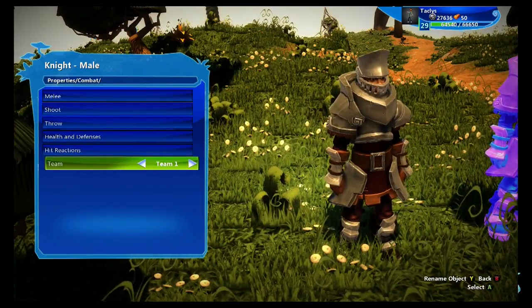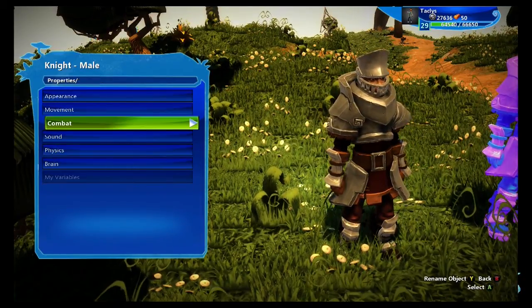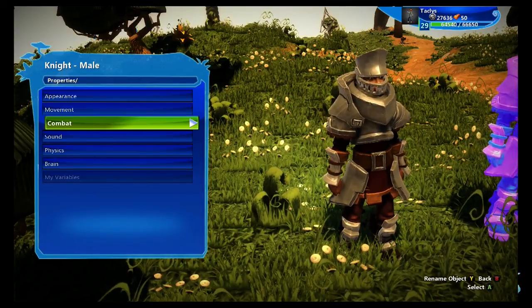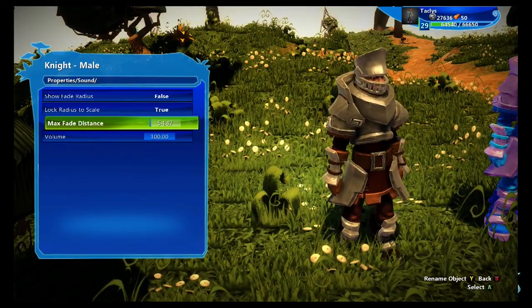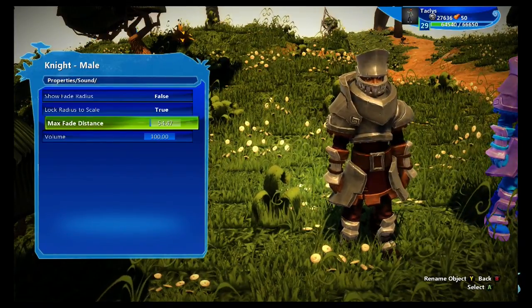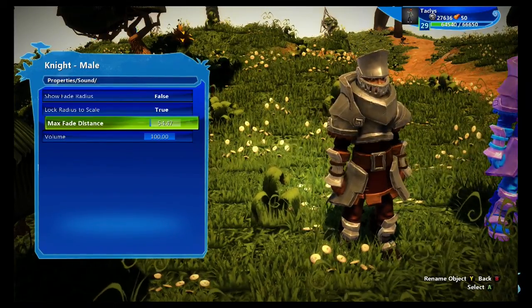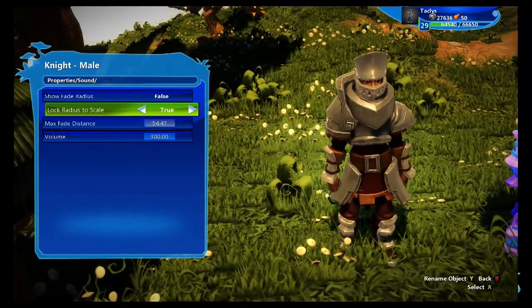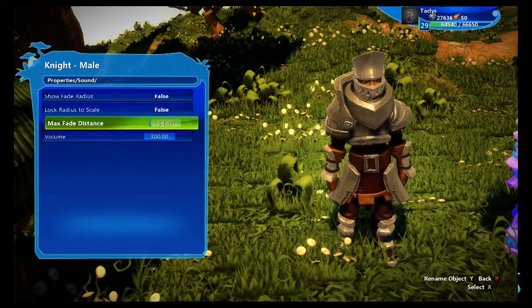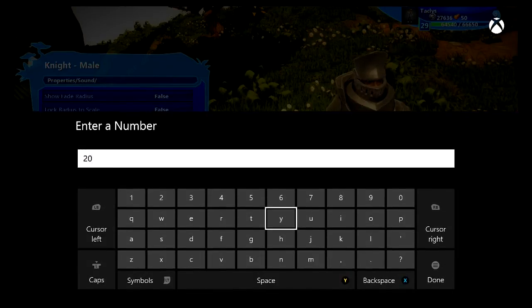Team: don't mess with the team here, just do that in code as well. Sound: it always bumps up the range of the sound if you scale him up, and sometimes it makes this 1,000. So if you scale up a character, turn this off and scale it back down to like 20 or 30.